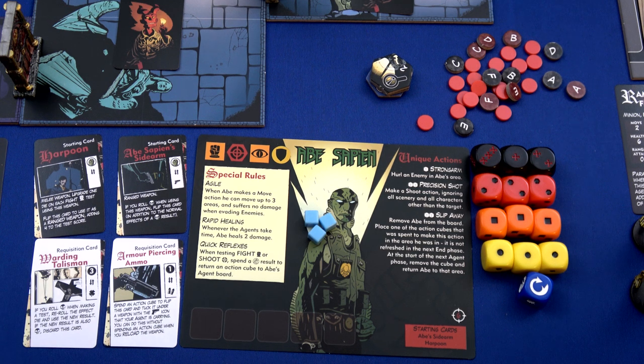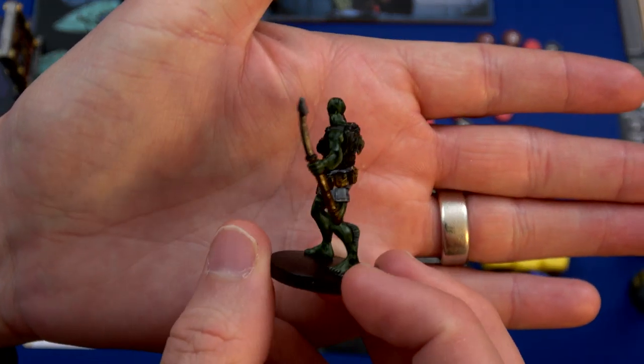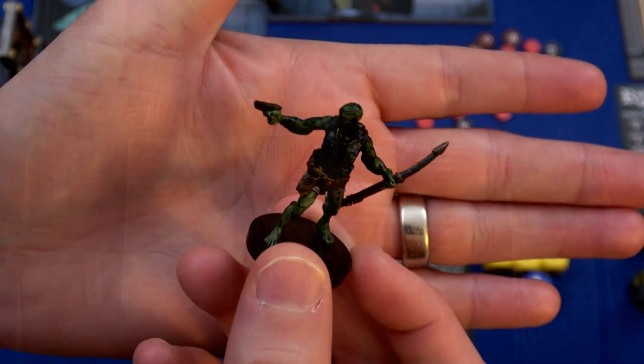We have a total of seven credits that we can use and share between the team of three, so I'm playing with three characters again, using four credits for Abe. Here's his mini painted - I think he looks a lot cooler now. I love his look, I love the jacket. Totally him.